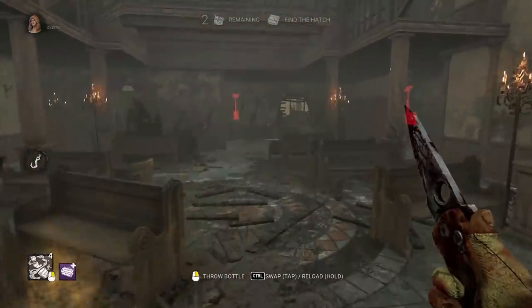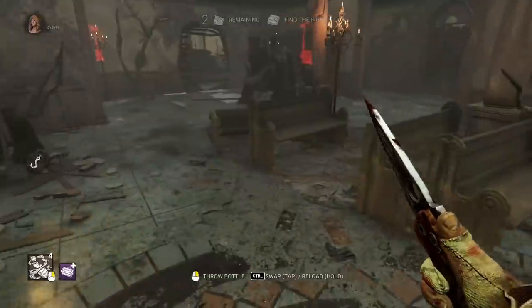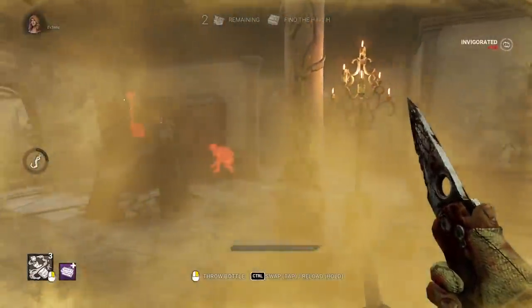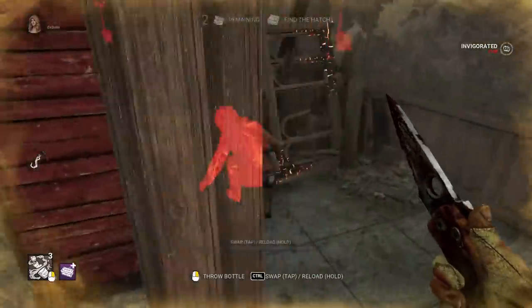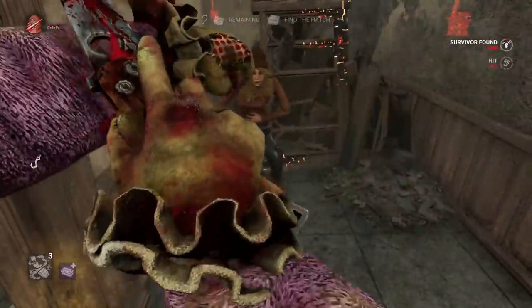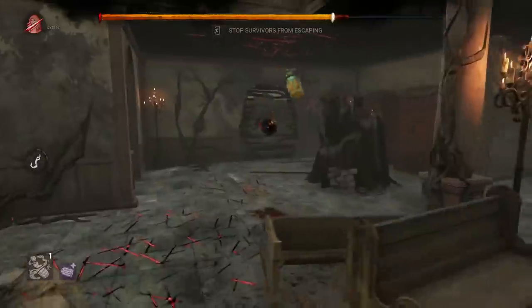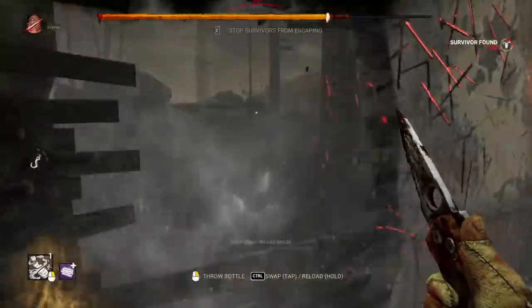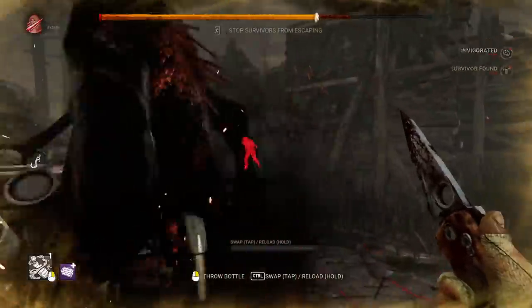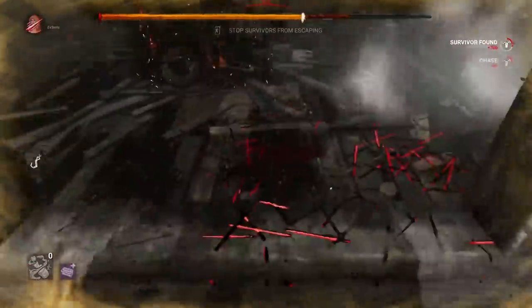You can also use the new and improved cigar box add-on that will actually show you the auras of survivors around you anytime you're invigorated by the yellow bottle effect. This is a great tool to find survivors earlier on or later into the match if they're trying to be sneaky. It also makes your normal use of the yellow bottle better in every single way since you can perfectly track survivors, making it a great and powerful add-on.